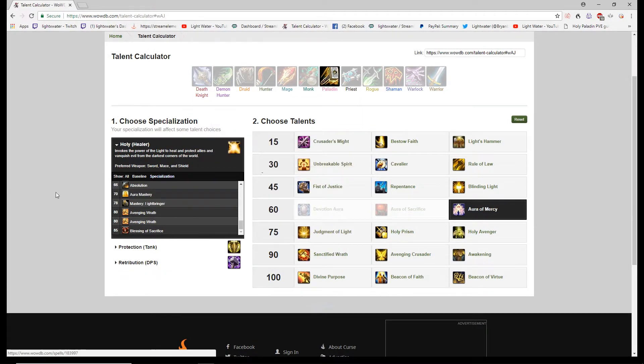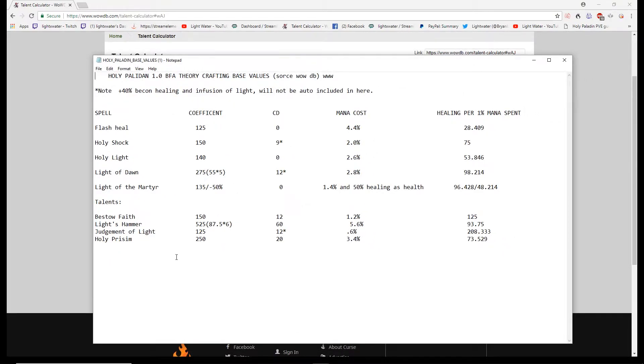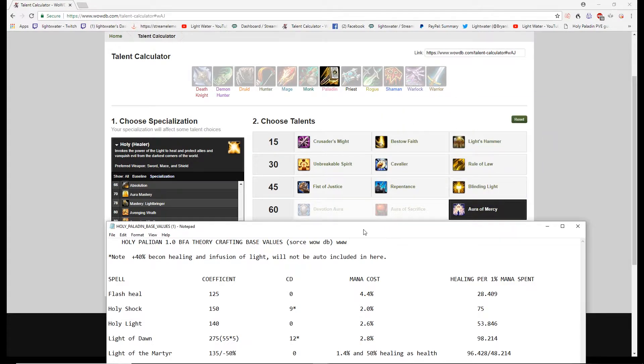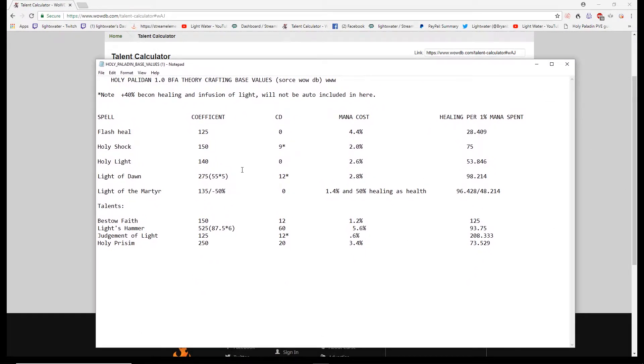There's also a passive: damage you take from Blessing of Sacrifice is reduced by 25 percent. Looking at all the base spell efficiencies: Flash of Light is 28, Holy Shock is 75, Holy Light is 53, Light of Dawn is 98, Light of the Martyr after factoring in the 50 percent health cost is 48. For talent spells: Bestow Faith is 125, Light's Hammer is 93, Judgment of Light is 208, and Holy Prism is 73.